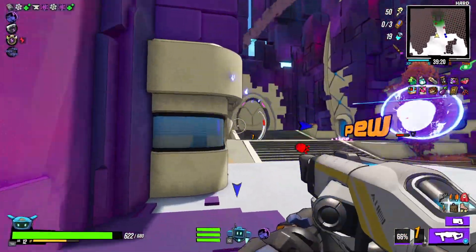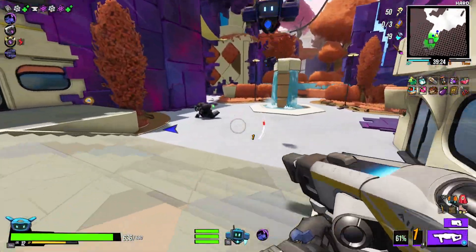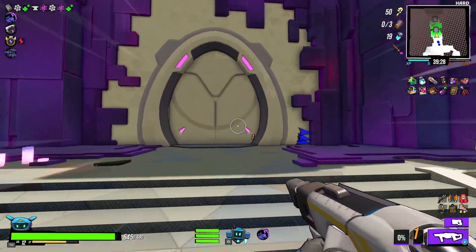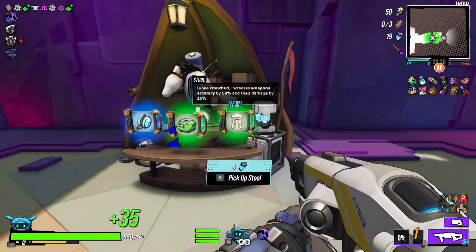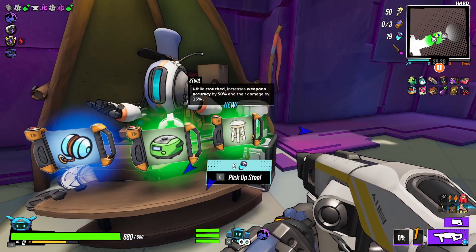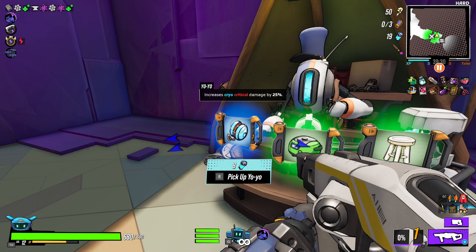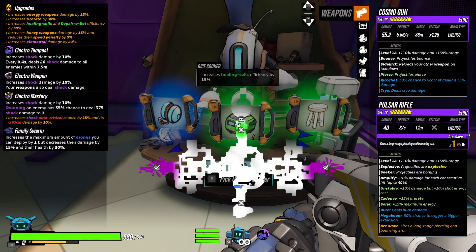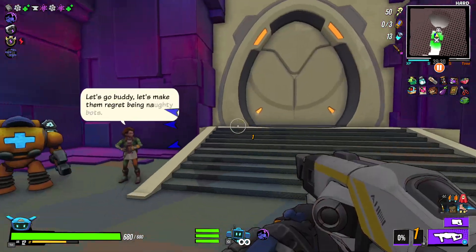First one — I saw another one but I think it was just my imagination. Very good, everyone. Get it healed up. What do you got for me? You got a rice cooker — more efficiency on those. Cryo-critical — we're not exactly doing ice; we're doing burn. Give me a rice cooker, I'm hungry.